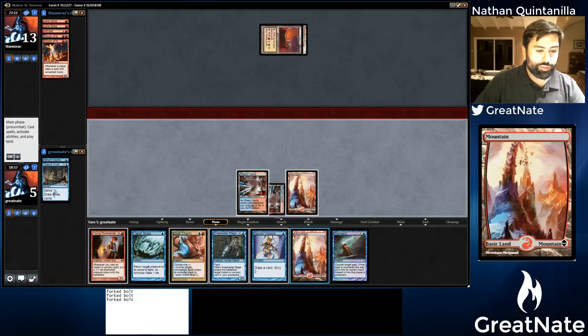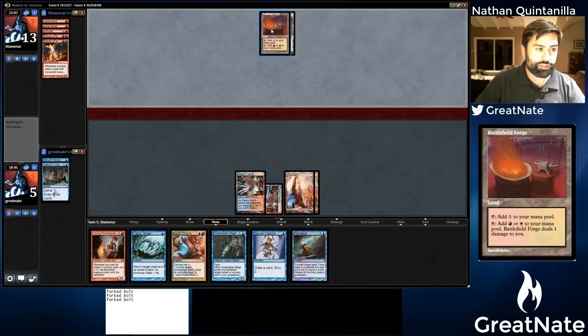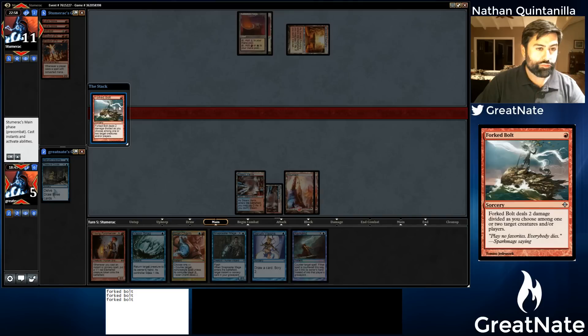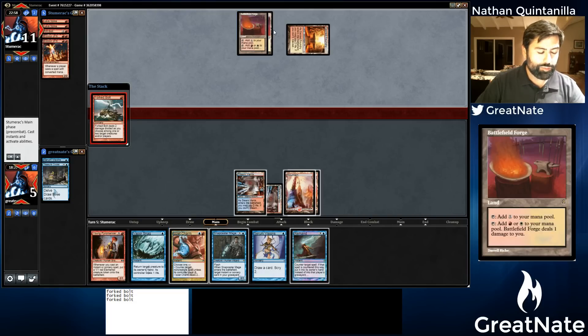We drew Mountain and Remand. There's a Serum Visions. I don't think we want to cast it — I think we want to hold up some kind of counter or Remand, though Remand's not great because he can just replay the Forked Bolt. He's shocked himself. I think we just Remand it, or we could Izzet Charm it — then we go down to 3 and he can't play anything else this turn. But we really don't have enough life to gain, and we know he's got a lot of Forked Bolts. If we Remand it, we could potentially just die. We know everything in his hand is Forked Bolt, so if we Remand it he can put us to 1.